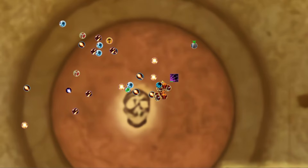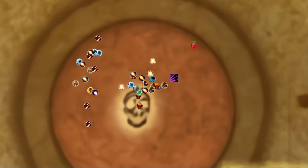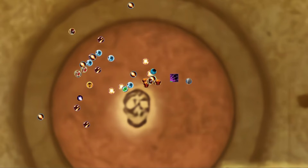Melee DDs, stand behind the boss and cleave adds as fast as you can. Range DDs, kill the webs containing your members. Kill adds as fast as you can.